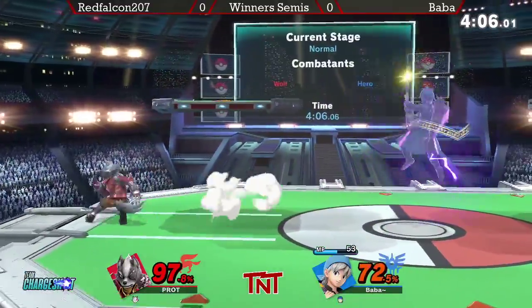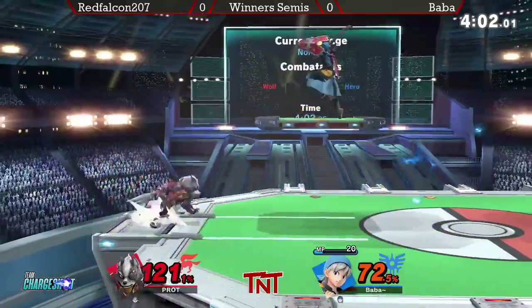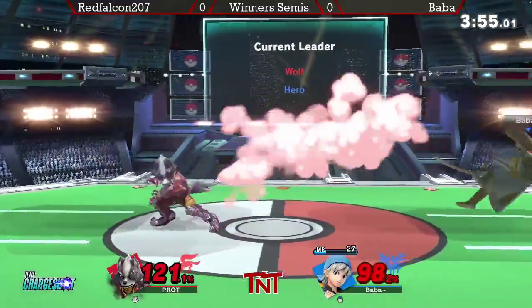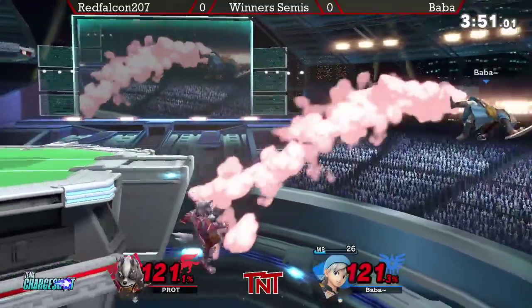Red Falcon can use that burst option knowing Baba wants to charge that side B — I still don't know the name of it, I think it's Frizzle. Reflects into snooze, but Baba is very quick. I don't know if that was a reaction or if he just knew, but regardless, very impressive stuff from Baba.